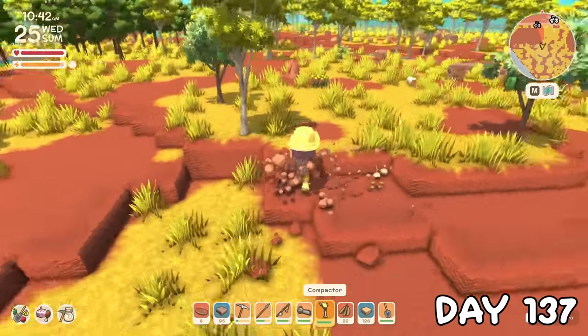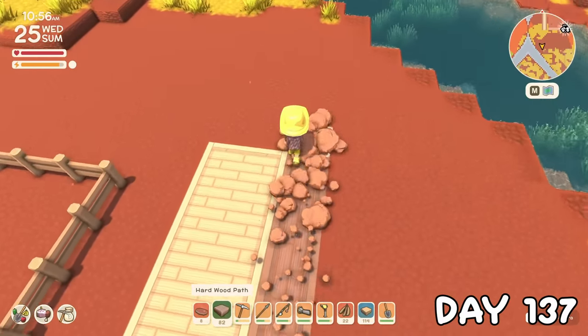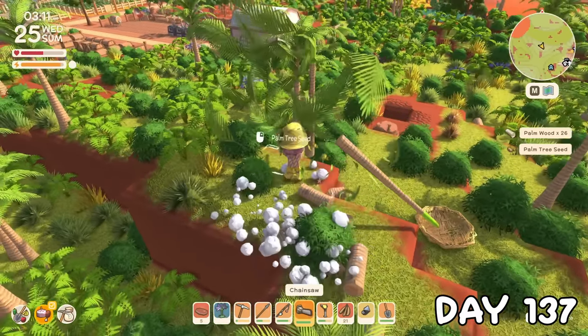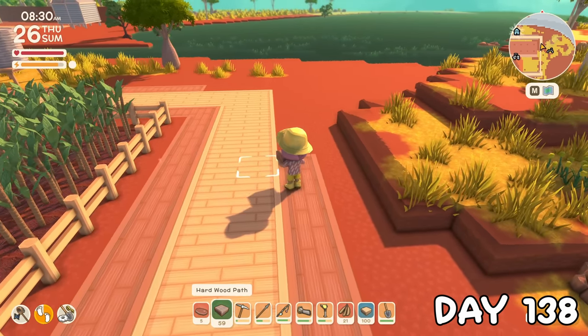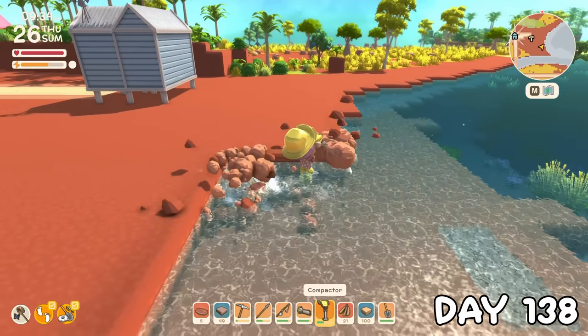On day 137, I got my new compactor in the mail, so I could use it to clear up more space for the perimeter path. I was low on wood because of all these paths, so I spent some time chopping down loads and turned it all into planks. I finished off the perimeter on day 138, and with that now built, I suddenly had the idea that I wanted to build our own town beach here at some point, so I started clearing some space for it.